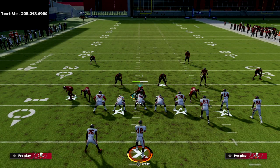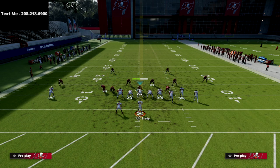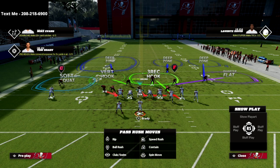The next thing we're going to do is take the defensive end on the right side of the screen and put him into a bluff blitz. That's going to put him into a 3-rack hook zone, just like you see right here.